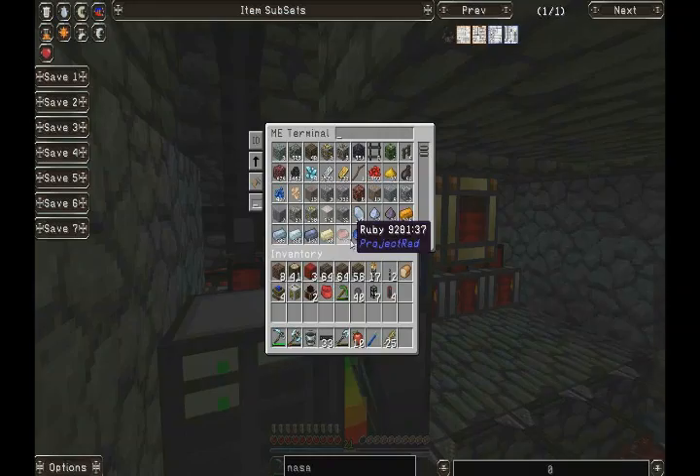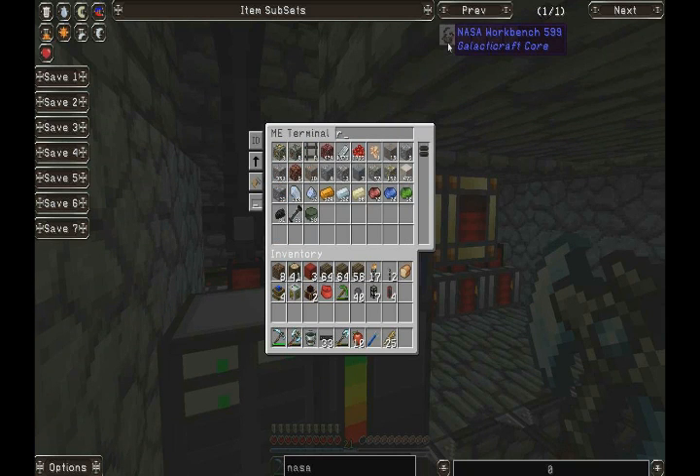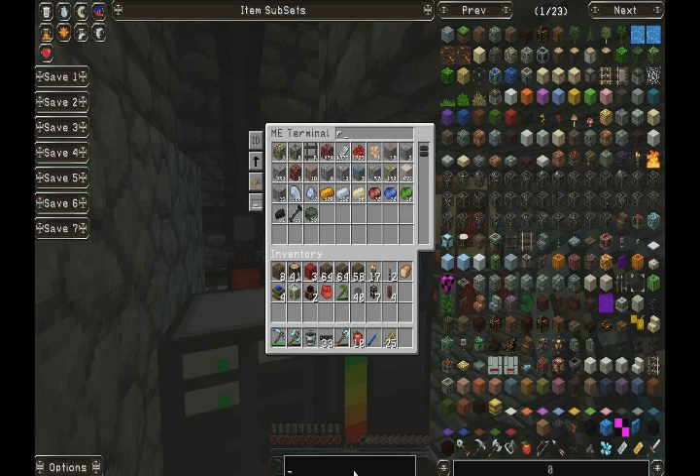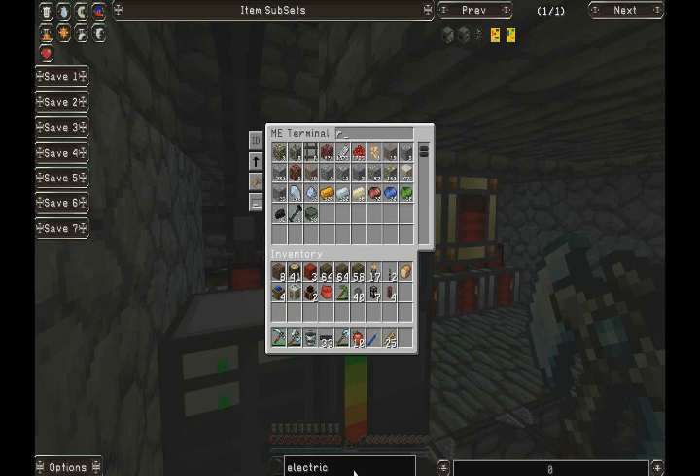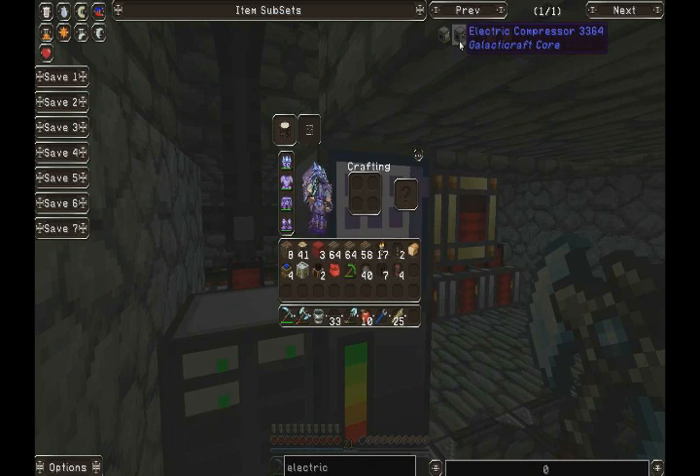There is another machine I should probably build. Scratch the NASA workbench for a minute — we want an electric compressor. Screw that old school compressor. So this is what we need.